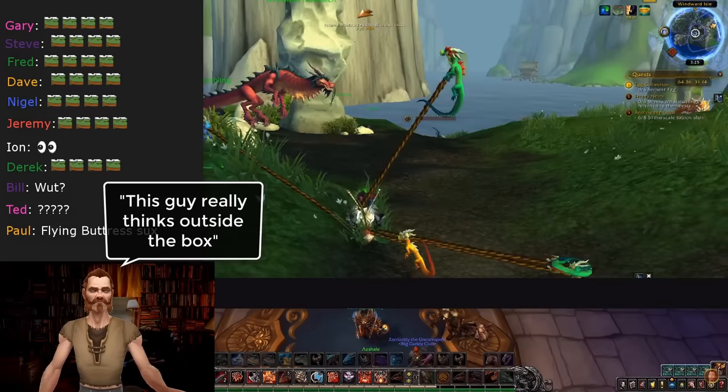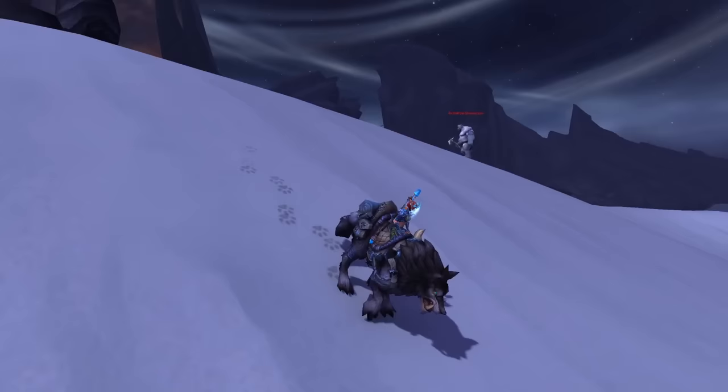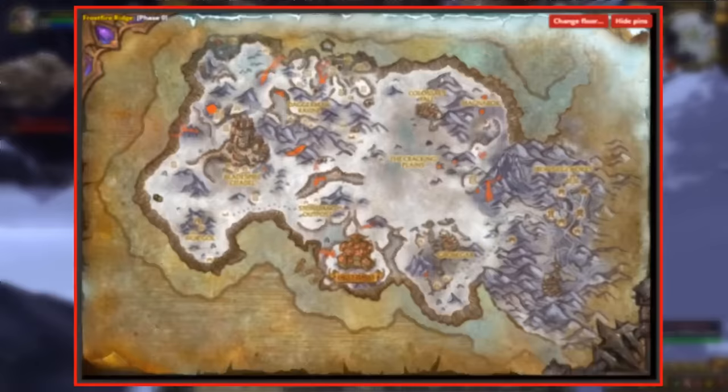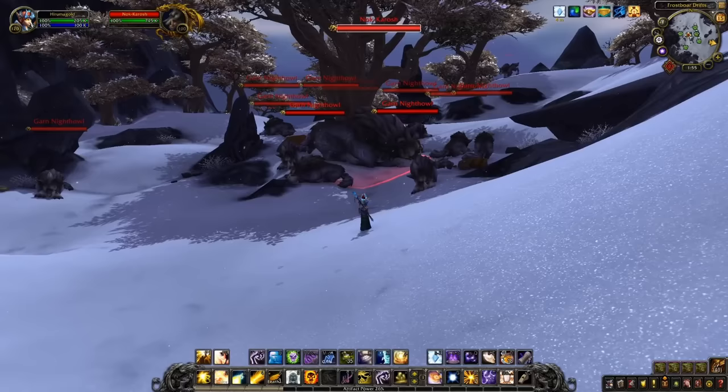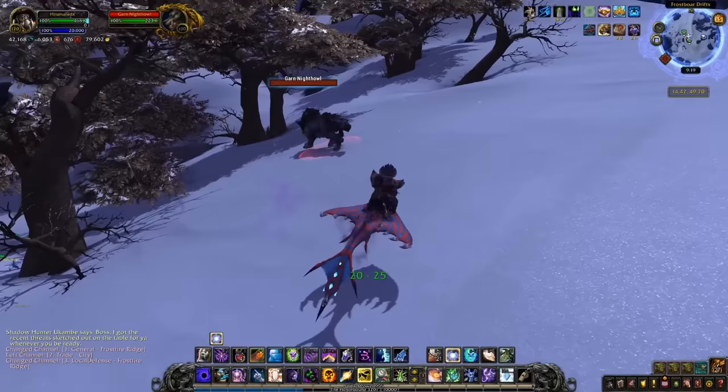At number 3, we have Garn Nighthowl. This mount has a 100% drop chance from a rare in Warlords of Draenor named Nok-Karosh, located in Frostfire Ridge with about a 20–40 minute respawn timer. What makes this mount particularly easy to obtain is: one, it has a 100% drop chance; two, it has a short respawn timer for a rare that drops a mount; and three, the mount is not bind on pickup, so you can just buy it off the auction house for pretty cheap since it's so easy to get. As of this video the prices go around 1,000 gold give or take.